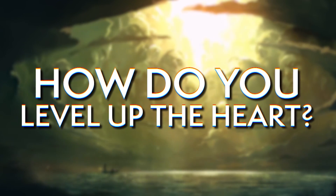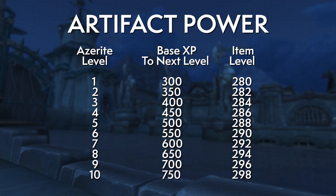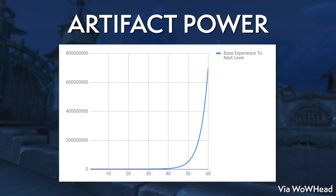Overall, you want to look at the Heart of Azeroth power requirements for the content you're likely going to be doing and set those as your goal — with mythic raiders wanting to get to around level 25 to 28. The Heart of Azeroth is leveled up with artifact power, just like in Legion. The amount of artifact power needed per level increases with each level and begins to increase exponentially after its 10th level.